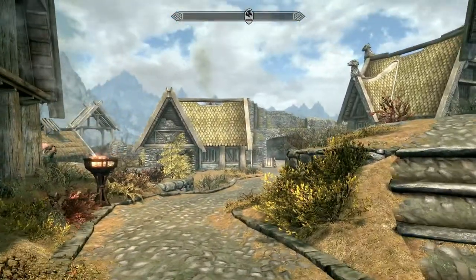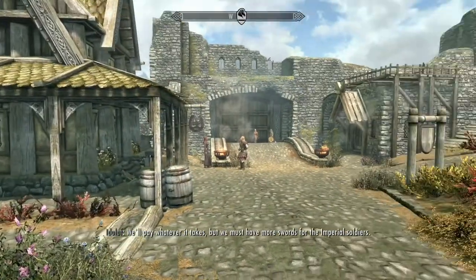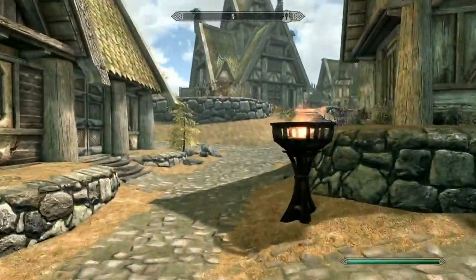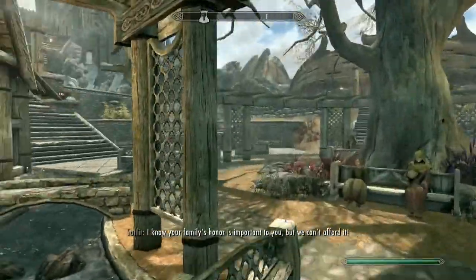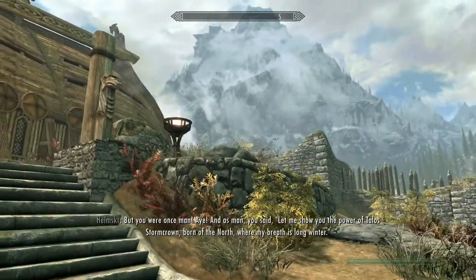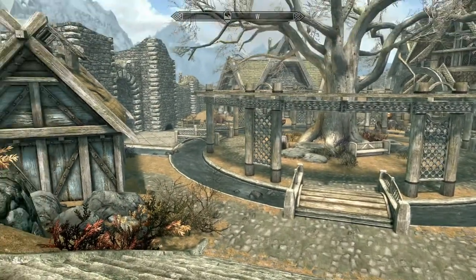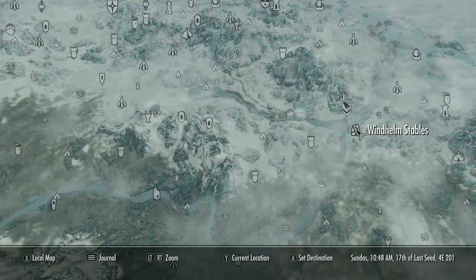I'm going to do another save and go back to where we came from. We've now got all the markers on our map. We have the key to Breeze Home — we could break in, but I'm not even going to bother. We're just going to run around and make sure we can get around Whiterun. There shouldn't be any issue — this is basically the vanilla game with the Cheat Room, Alternate Start, and the main patch.